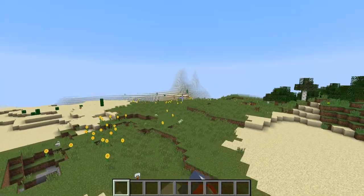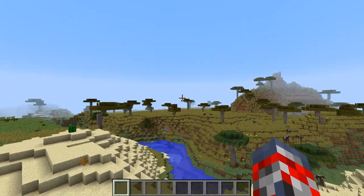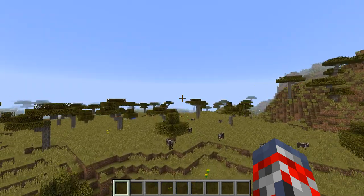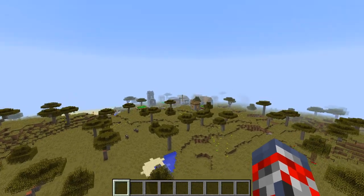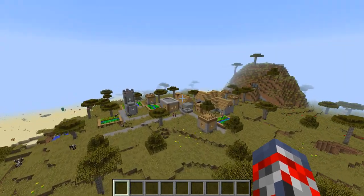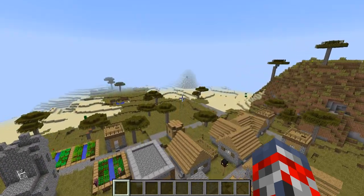So once you spawn, you'll spawn in that area right over there. All you have to do is make your way over here, and it'll take a little bit of time. You'll see a village, and in the blacksmith's house you will see what I mentioned before: the diamonds, saddles, and all that stuff.